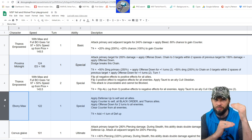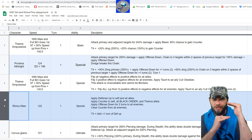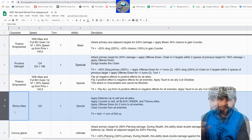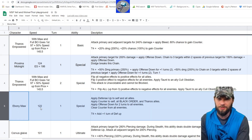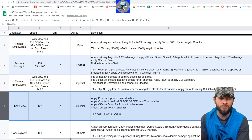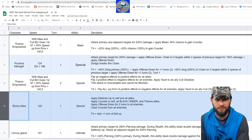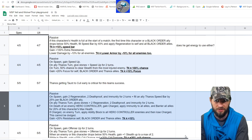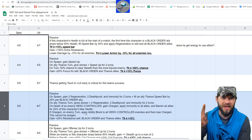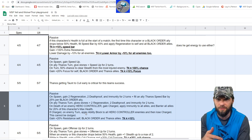The 145.5 and 122 speed marks are where people will try to counter this team — getting in between those two points — which is where you saw the Korath/Ultimus potential counter. Now Ebony Maw is getting ready to go. His special is fully charged but his ultimate is one energy away. His passive on spawn gives two Regens, two Death Proofs, and Immunity for two turns, plus the Thanos speed bar fill for Black Order allies.